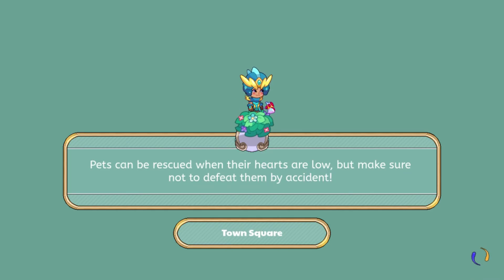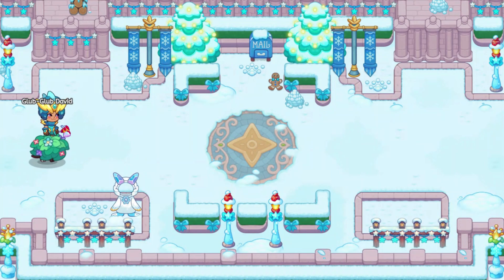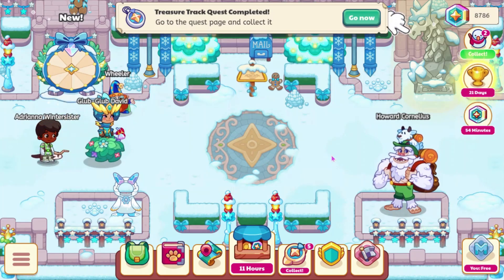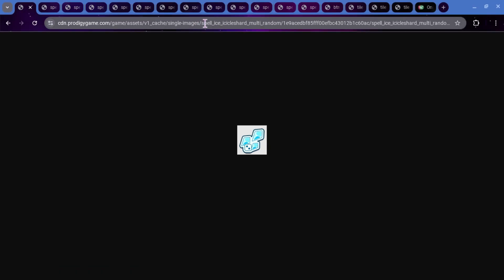I'm not really sure how much I love this - it could just be that my pets were bad, because I kind of think they were. But we do have some other stuff to look at that are leaked, so let's go ahead and check those out. We did get some new spells - we got this one which is called Icicle Shards Multi-Random.